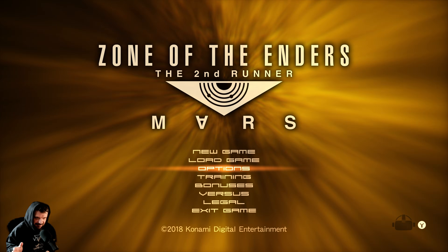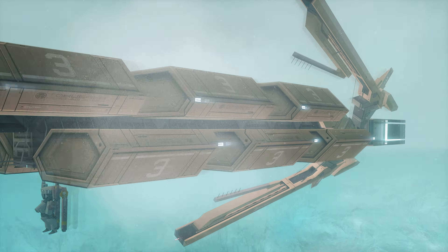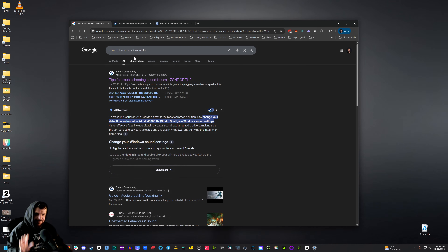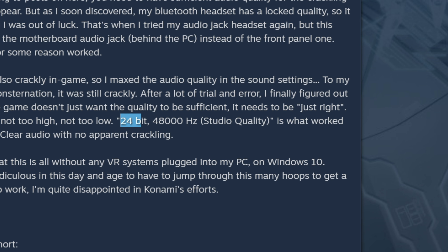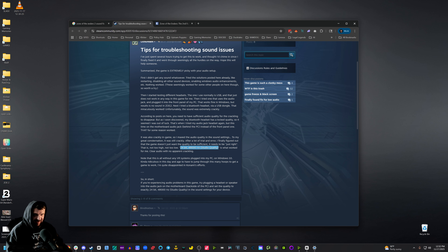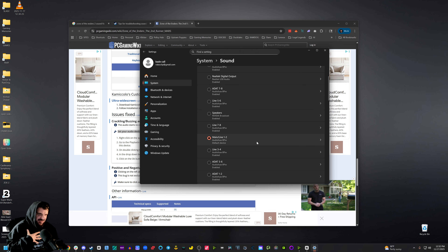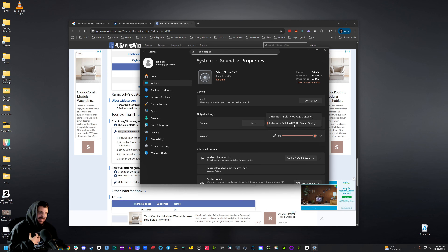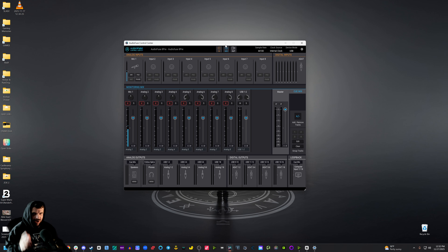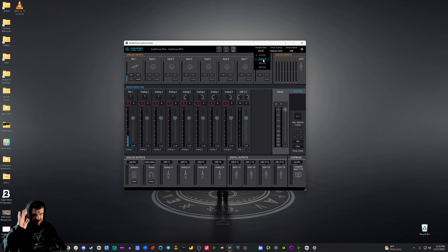You're going to notice the game has this crazy audio distortion. If you Google 'Zone of the Enders 2 Sound Fix,' you'll find a Steam thread that says if you change your sound to 24-bit 48kHz studio quality, that should fix it — that's also confirmed on the PC Gaming Wiki and that's what fixed it for me. To do that, click on your speaker icon, go to Sound Settings, choose where your sound is coming out of, and under Format select 24-bit 48kHz studio quality. I use a separate audio interface, so I change the sample rate in my AudioFuse Control Center to 48000. Either way, 24-bit 48kHz will fix your sound issues.